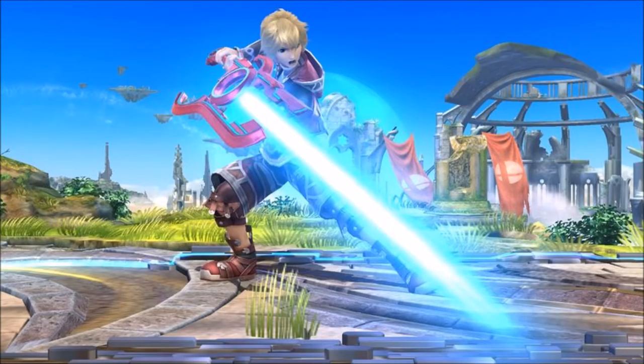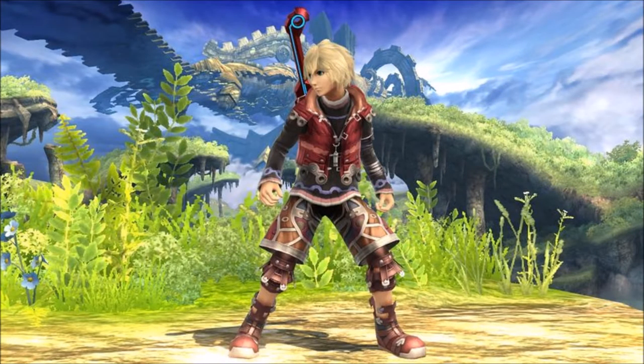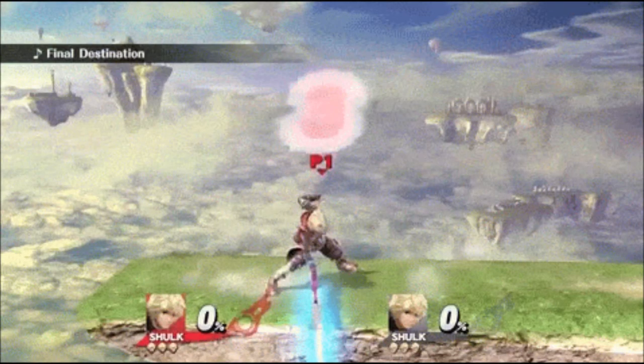His last taunt has him pose with the Monado and say "This is the Monado's power," which is another one of his battle quotes from Xenoblade. His first victory pose has him taunt his foot while making a thinking gesture, which is also his idle pose in Xenoblade. His second victory pose has him tense up and look around. Next is Shulk's entrance animation, where he jumps down to the stage while performing a downward slash with his Monado.